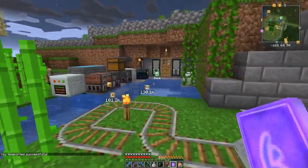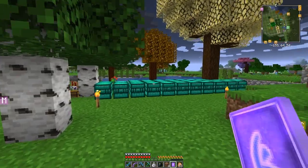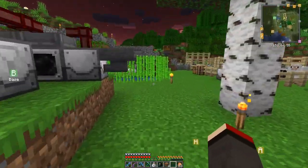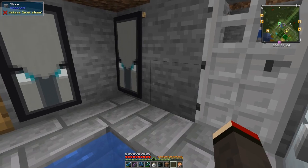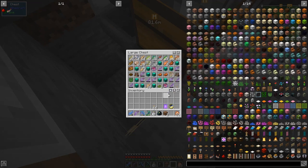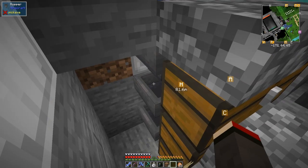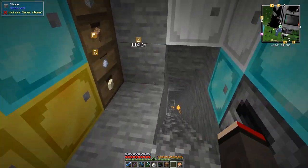I plan to actually build a railway from here - this will be the intermediate stop. I'll move the teleport item out of my hand otherwise I'll try and teleport every time I right-click something. I've been fishing and I've got a lot more as well. I've been testing some stuff out and done a lot of things between episodes, so all these chests are full of different items.